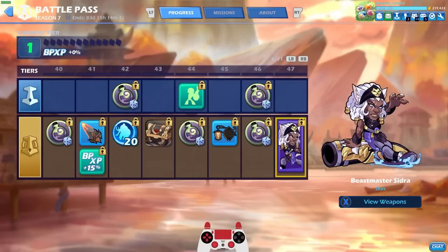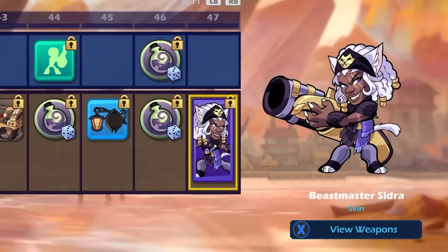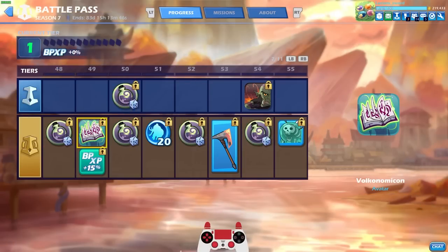I love the whole theme. Then we got Beastmaster Sidra — our second exclusive, or third if you count Jaehyun. She's got the cat ears and everything, the fangs. Pretty cool. Almost looks like base Sidra but just a little bit different — I kind of like that. Then we have the Vulcanomicon book.